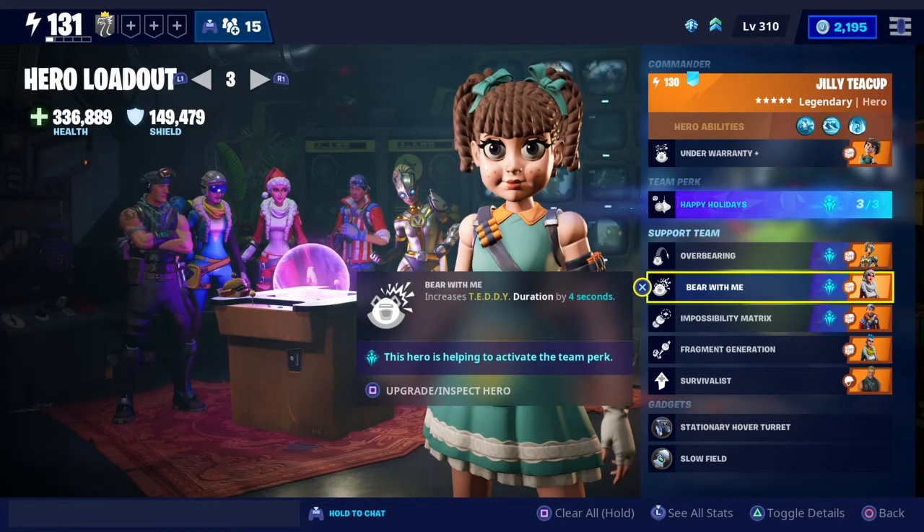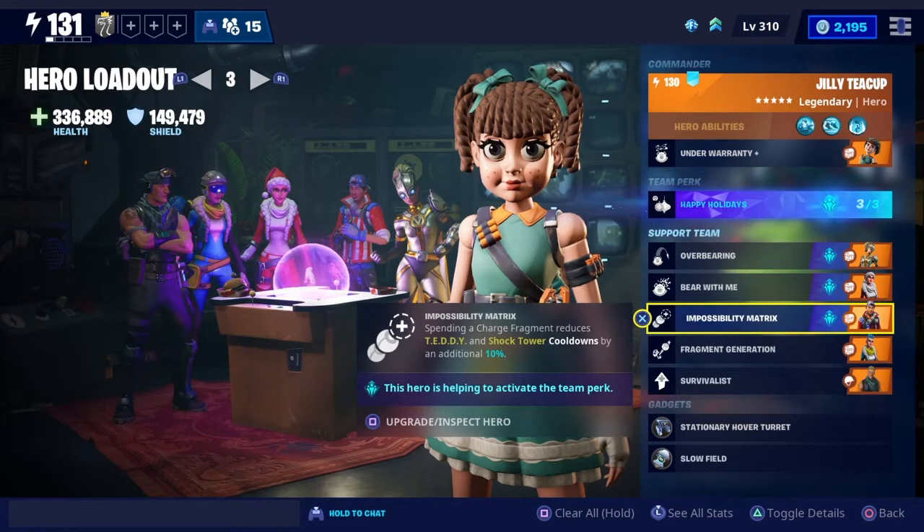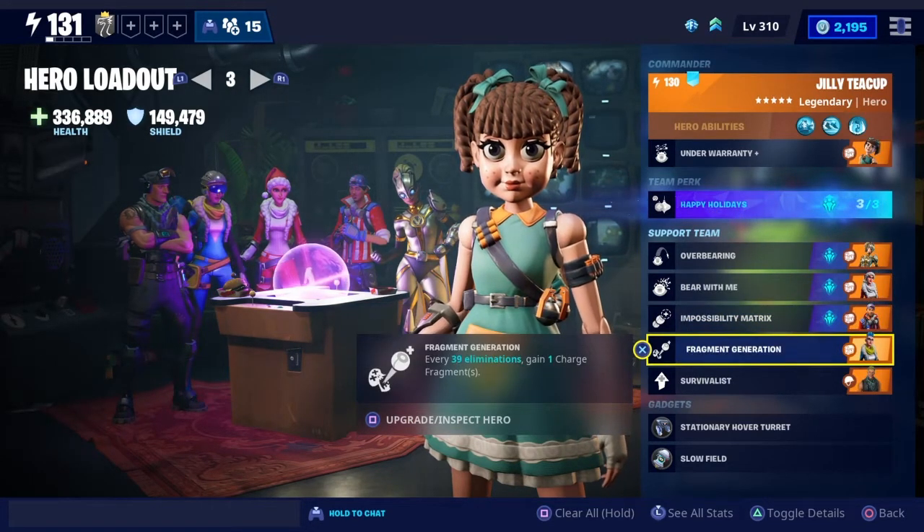Bear With Me increases duration of the Teddy by 4 seconds. Impossibility Matrix — every time you use a Charge Fragment, it'll reduce the cooldowns by another 10%, so you're now at 50% total. Fragment Generation gives you one Charge Fragment. This is what you really need to make this character shine.